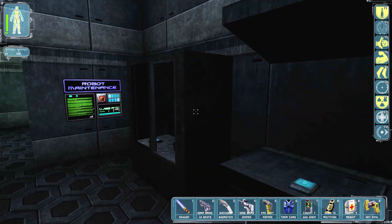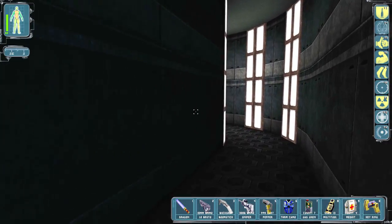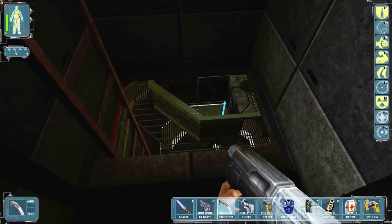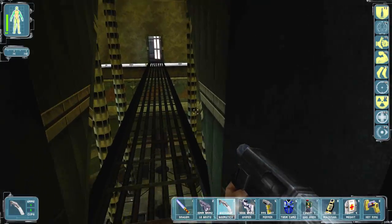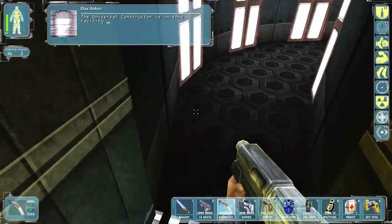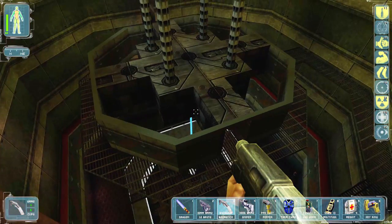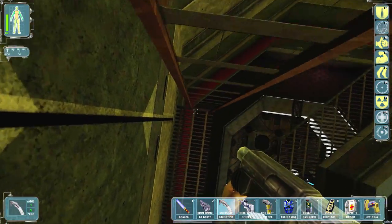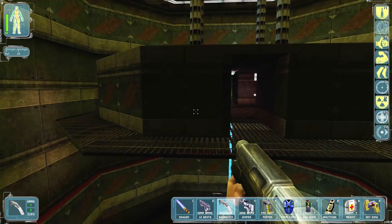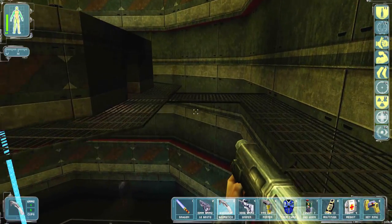Raise cascade shutdown console — all right. So I'm going to try and shut down the console or whatever. Ladder right here. The universal constructor is in this facility. Why thank you. Hopefully we get some options here, because right here is actually some pretty good stuff — we got some augmentations we can pick up.